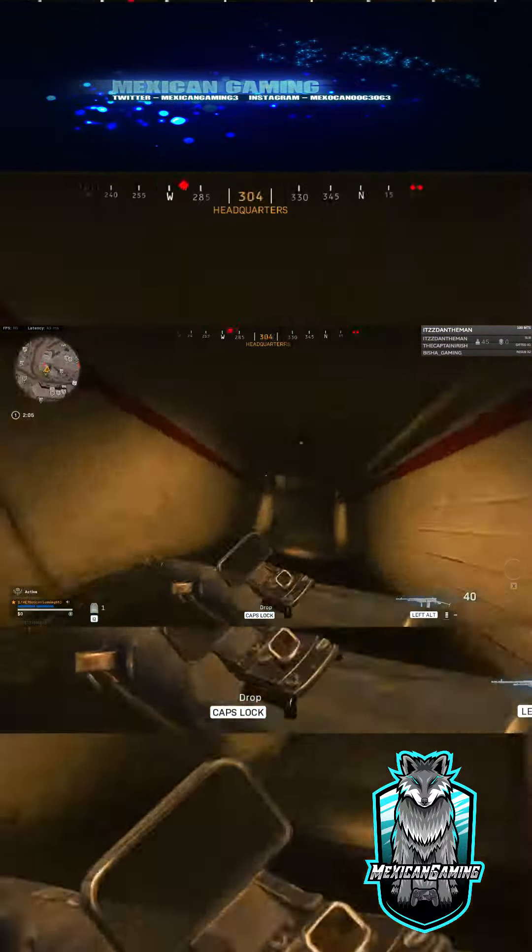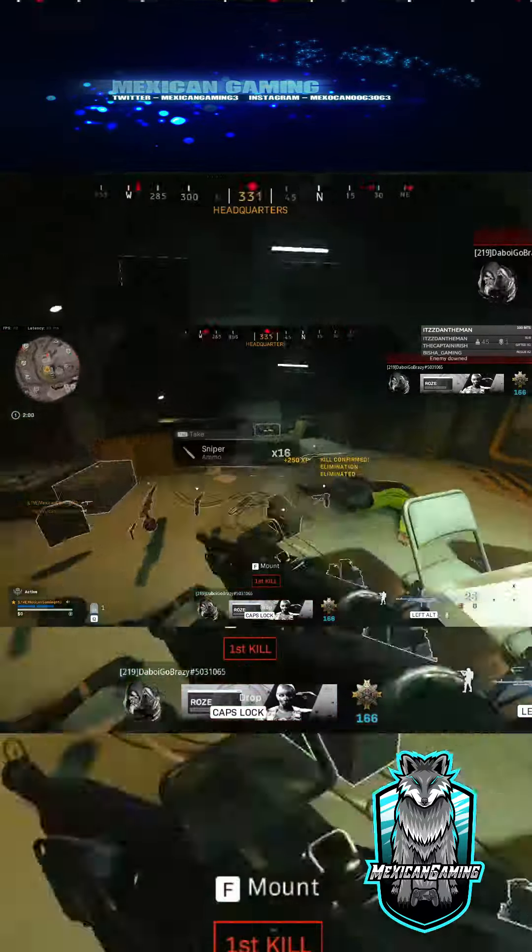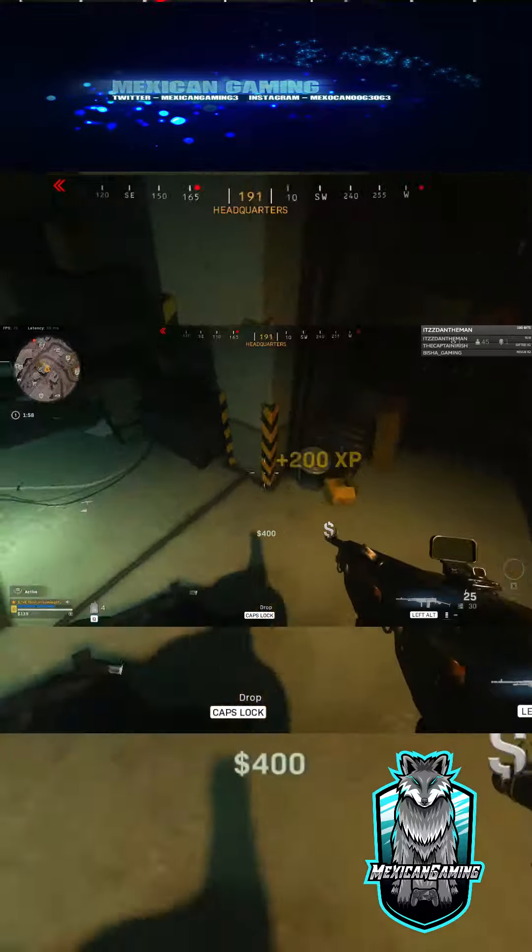The headquarters building used to have the vault that was locked. Run downstairs, you grab the keycard and grab the Milano. You get out of there and you head to the stronghold.